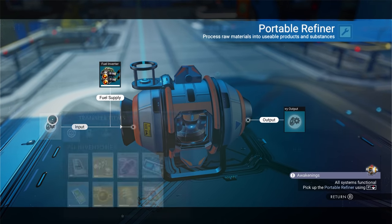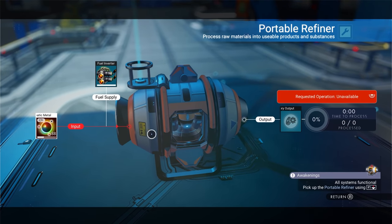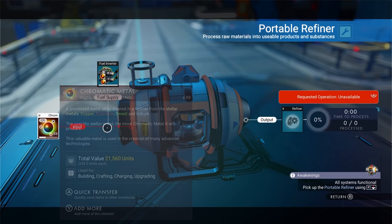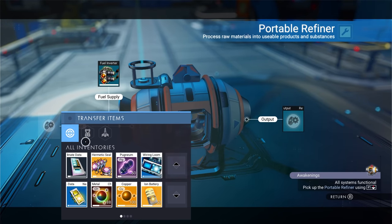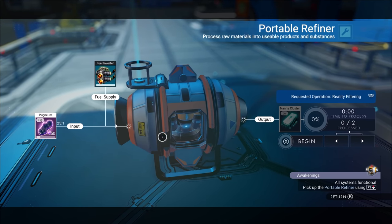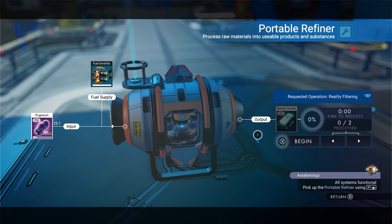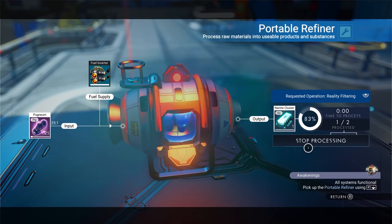Let's put some fuel in there and put our chromatic metal in — let's see what we get. It doesn't want to give me anything. Why? It should give me copper — you should be able to get copper. I guess not. Dang it, I was hoping maybe I could cheese it and get some copper out of that. Oh wow — we can put our pugnium in there and we'll get nanites out of that. It takes 25 pugnium to make one nanite cluster, so out of the 50 pugnium I'd get two nanite clusters. Let's do it.